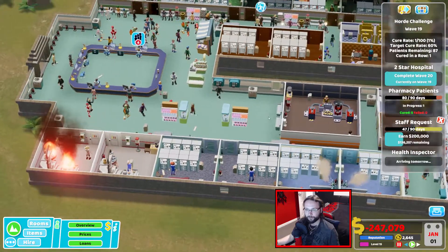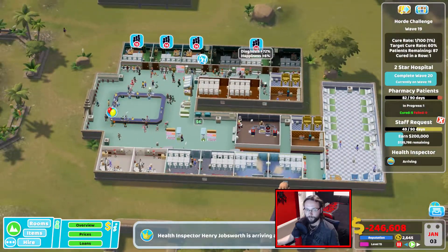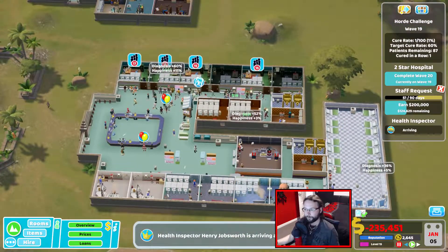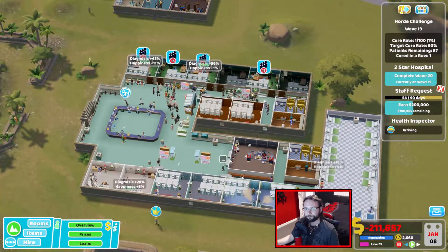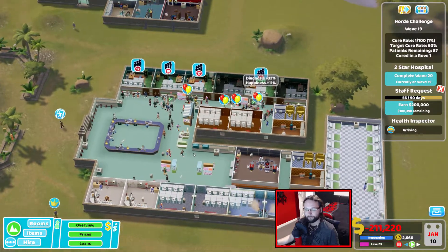We've only got three this time — that's a shame. I wish they'd put this fire out before the fire inspector came — that would be bad. Surely we cured all of those. Six out of six — oorah, give me 20 grand. Health inspector — that's what I wanted. Men. Even. Words. Difficult. Yes.